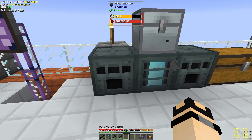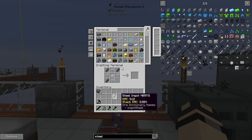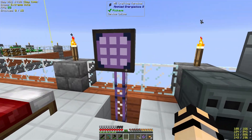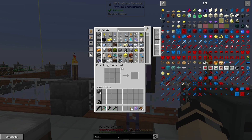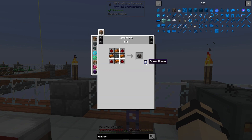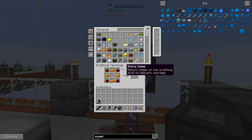I need seven of them, so I'm going to go ahead and wait for that. All right, that should be everything we need. So let's go and do that — six, seven, eight. So we have eight of those. And then what we're going to do is go ahead and craft eight of these superheating elements. I just need copper for that, so that should be simple. So let's go and throw these in here and that should make eight of those. Fantastic.